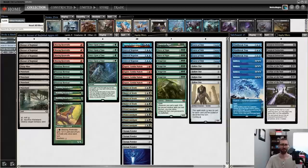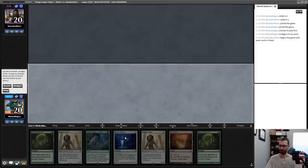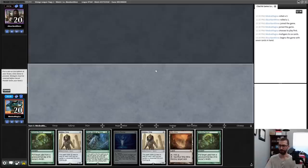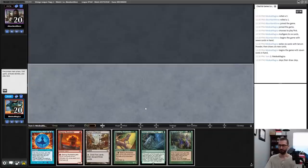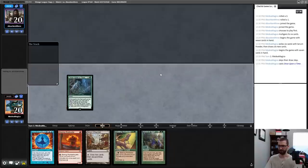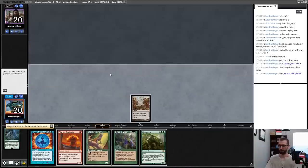I think I just mulligan this hand because I have like five looks at a Bazaar or I lose the game — and if this gets countered I also just lose the game. Let's Powder this hand. I put a card back, I want to put back a Hollow One. I've got a Bazaar now, I will keep. I'll cast this, look for a Vengevine, go ahead and drop a Bazaar, and go ahead and activate this.